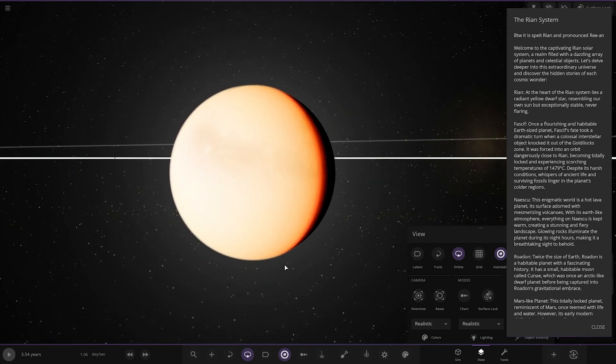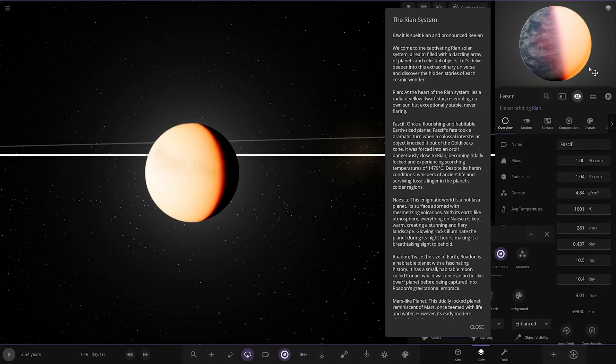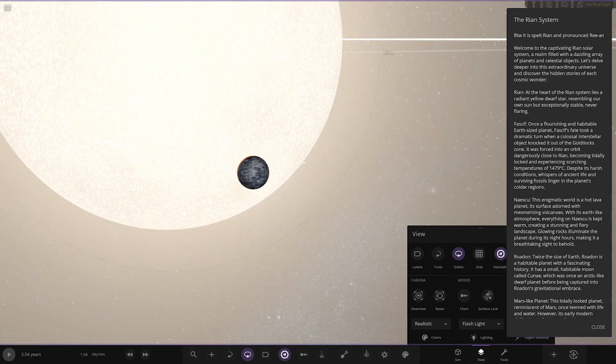First of the planets — once a flourishing, habitable Earth-sized planet, its fate took a dramatic turn when a colossal interstellar object knocked it out of the goldilocks zone. It was forced into an orbit dangerously close to Rian, became tidally locked, and experiences scorching temperatures of 1,479 degrees Celsius. Despite its harsh conditions, whispers of ancient life and surviving fossils linger on the planet's colder regions. Anything on this side may be a little more discoverable.